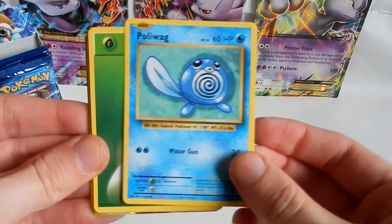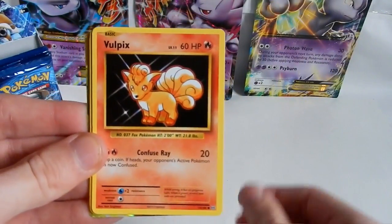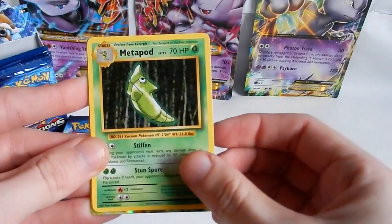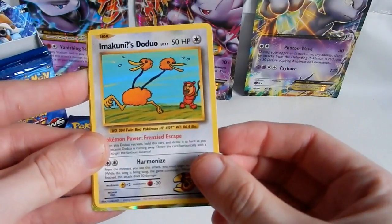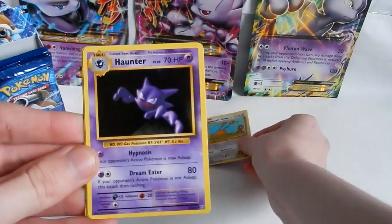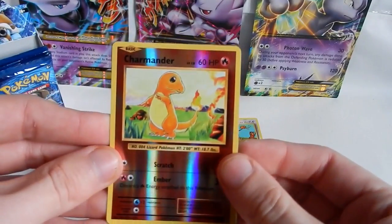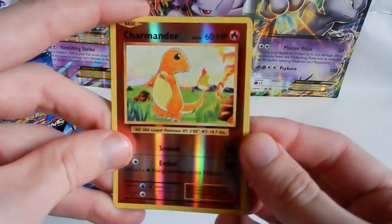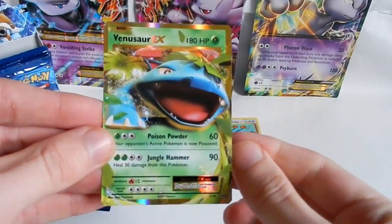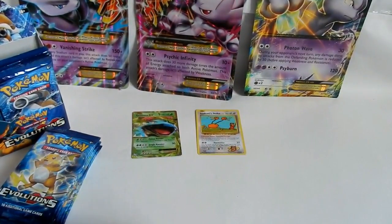We start off with a Poliwag, Grass Energy, Rattata, Vulpix, Electabuzz, Metapod, and Imakuni's Jigglypuff — which is technically a secret rare card. Then a Haunter. The reverse is a Charmander, just a common card. And the rare in the pack is... Venusaur EX! Awesome — that is awesome, awesome, awesome! Sorry, I get over-excited sometimes.